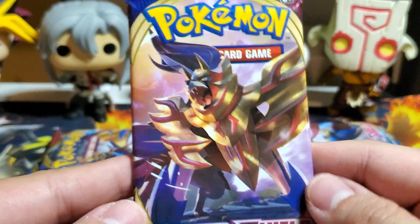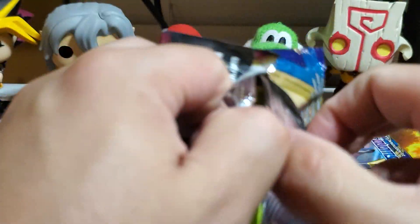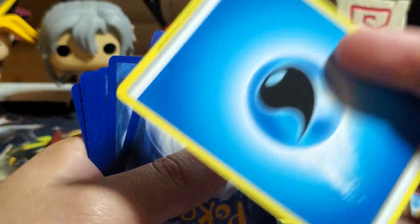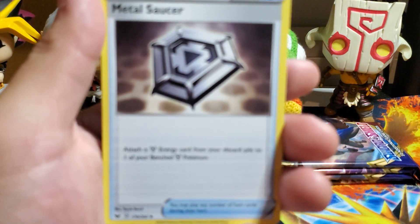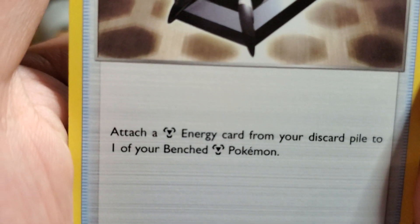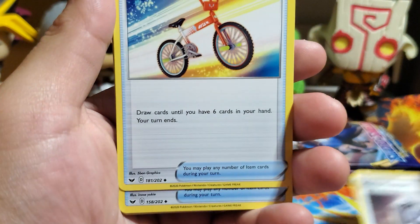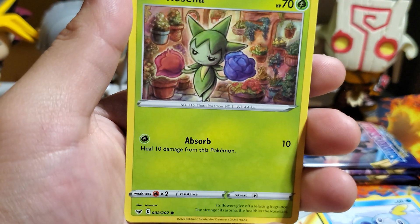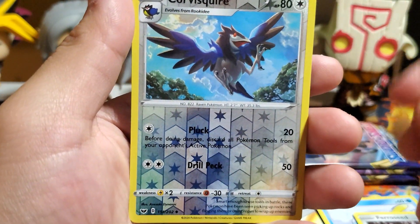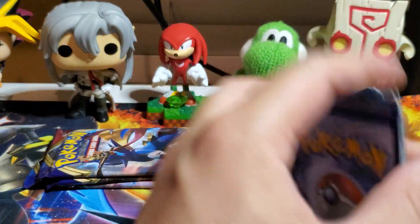I'm underestimating how many pulls I'm getting from this box. I didn't have enough sleeves so I had to go get some more. We're in the home stretch, come on! About six more packs. One, two, three, Water Energy. Metal Saucer — apparently really good, attaches a Metal Energy from your discard pile to a benched Metal Pokémon. Metal Saucer, Rotom Bike, Big Charm, Grookey, Sobble, Rhyhorn, Roselia, Corvisquire reverse, Sandaconda regular rare.